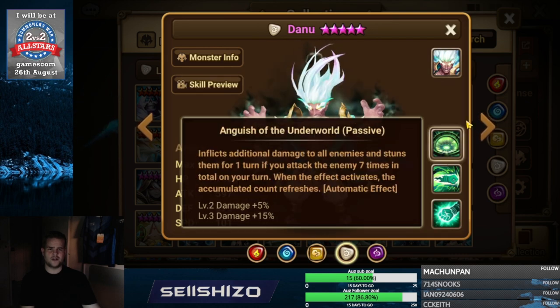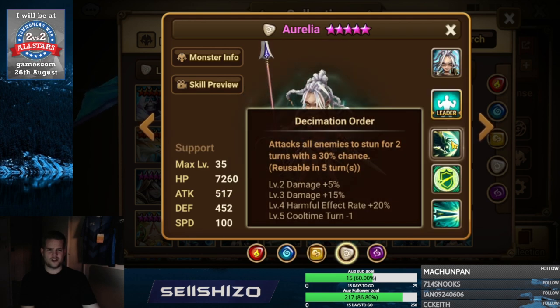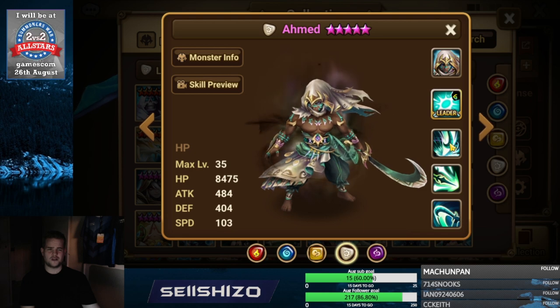Danu — I don't really know this unit too much, but it has a lot of additional hits, so additional damage by attack, HP, and speed, probably in that order.